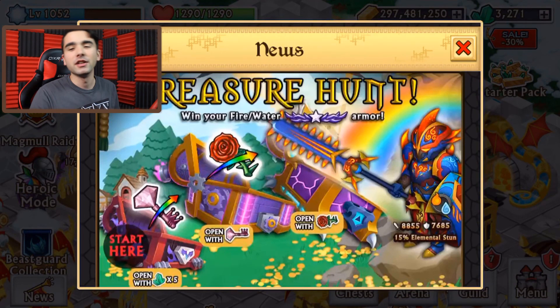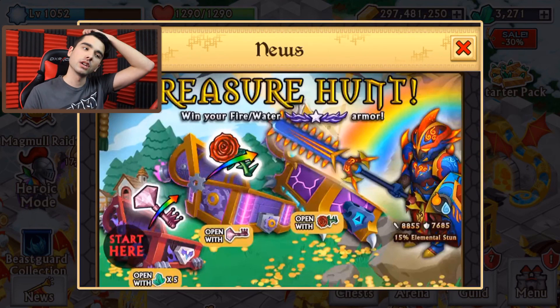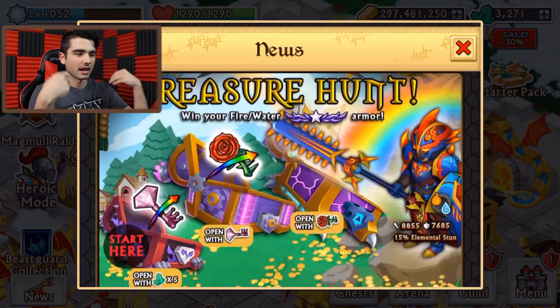Today we have the opportunity to win the fire and water Shadowforge armor. So you guys know this is already done — I recorded this last second. I told my brother to do the chest opening for me. Wasn't able to record because it was kind of early this morning, last 30 minutes. So I haven't looked at the rewards, but this is pre-recorded. This is why I'm not using my hands.